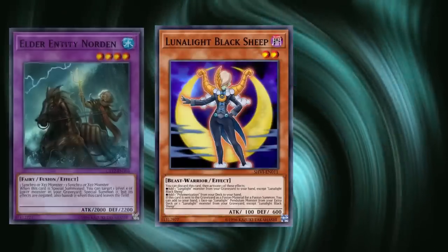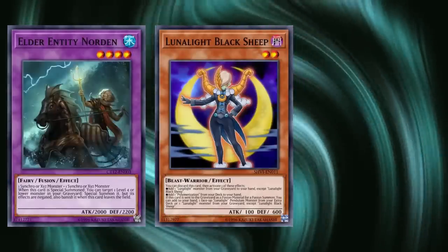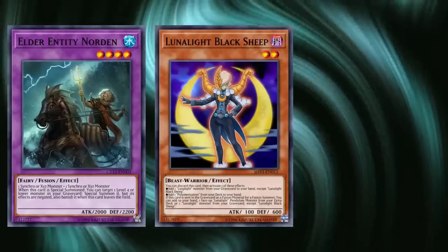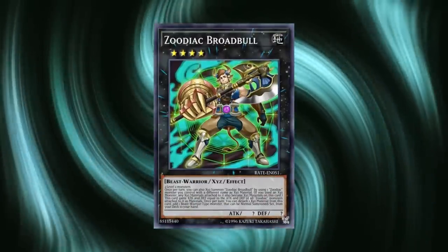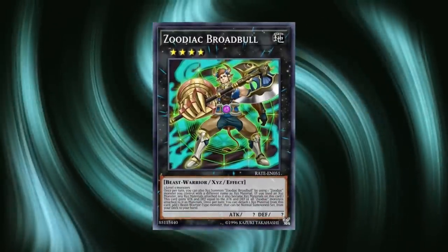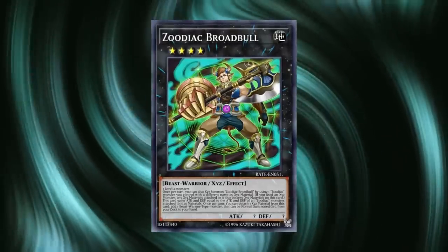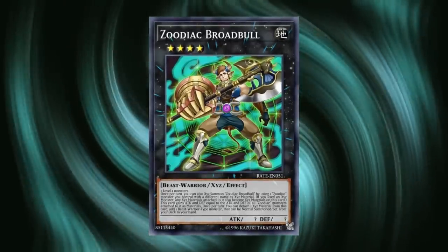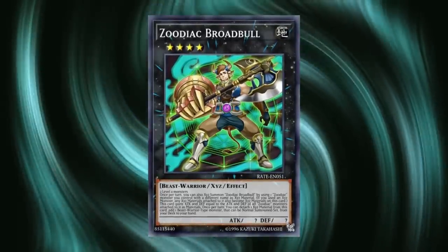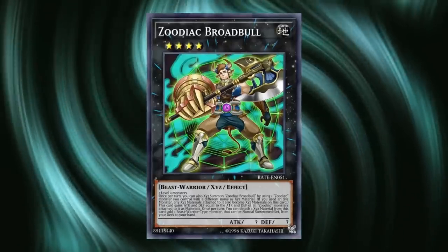Over time, the combo line became more and more complicated, evolving from a static plus-one into a line that would usually go at least plus-five, involving Lunalite Black Sheep, Elder Entity Norden being summoned as written on the card rather than through Instant Fusion, and Fusion Substitute — all thanks to Broadbull, which searched any Beast-Warrior and wasn't a hard once-per-turn, as long as you could make it normally after your one-time Zoo overlay. The deck posed a massive issue, as you couldn't just hit one or two pieces to fix the problem — it had so many problem cards that would take multiple hits to stop its dominance.